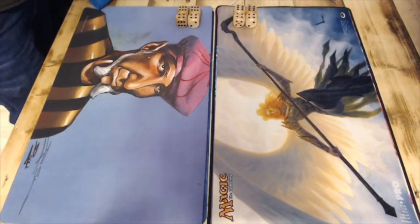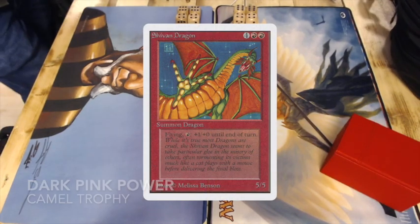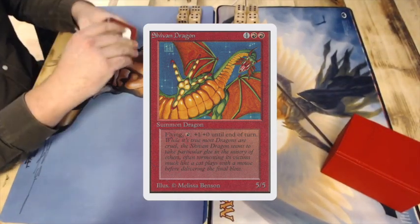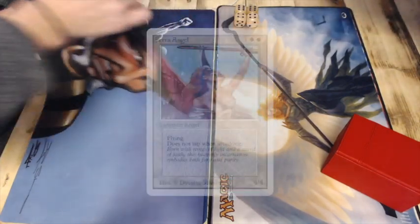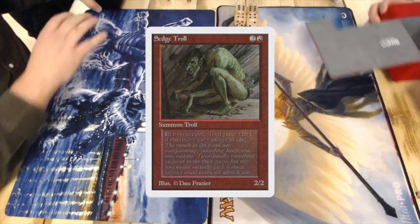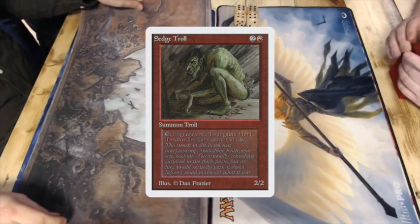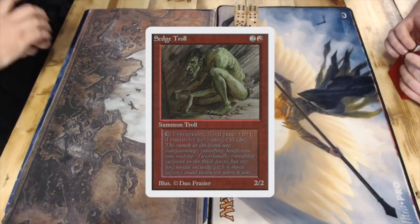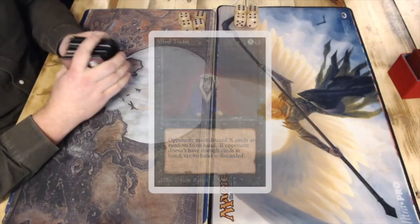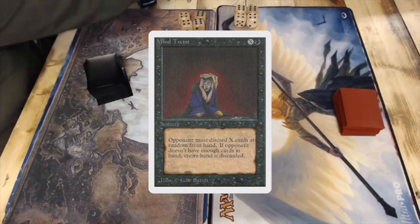Let's take a look at deck number two. The reason I've called it Pink Power is because this player is playing with a Shivan Dragon — at least one. He's also playing with Serra Angels and Sedge Troll. Those are all very powerful creatures. Obviously, when you're playing with Sedge Troll, it means you're also playing Black. He is playing with a Mind Twist and I believe a Demonic Tutor — pretty obvious when you're playing Black. Besides that, I don't think the Black component is all that heavy.